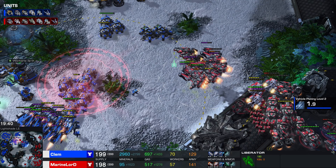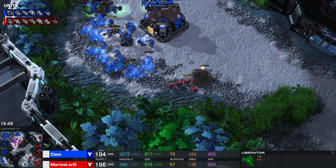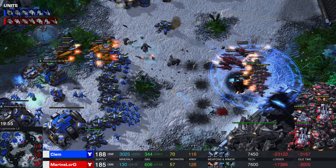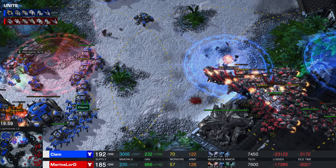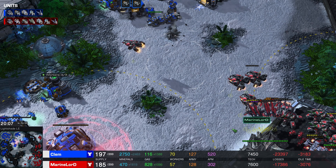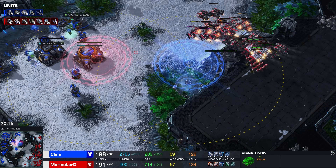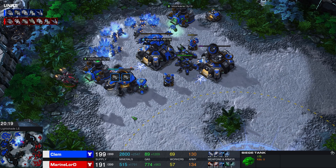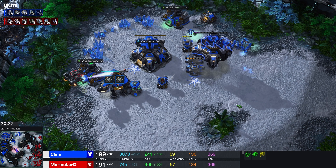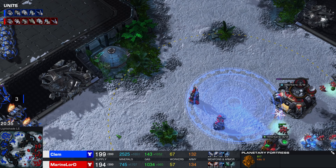Both players are paying most of their attention up north. A lot of units are covered in the orange paint — that's the Anti-Armor Missile. Marine Lord is trying to create a choke on that base at 12 o'clock, and so far it's kind of working. If you have Liberation Zones set up all over that section of the map, it's going to be very difficult for Clem to break through. Clem now has this many orbital commands — you can scan constantly to keep track of where your opponent's army is.